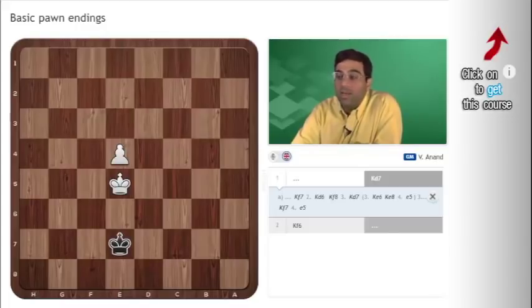Zugzwang is the most sophisticated concept, because it takes into account any position where the obligation to move worsens your position. Opposition is usually only with kings, but Zugzwang is a more general concept. It can happen in middlegames, even in the opening — if one side is forced to move and thereby worsen its position, it's called Zugzwang.